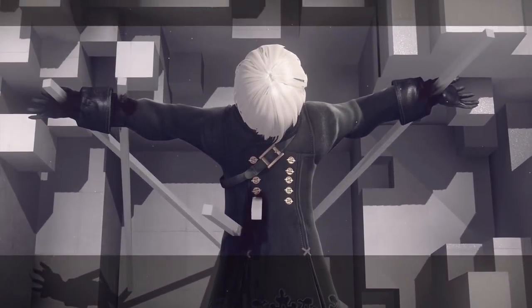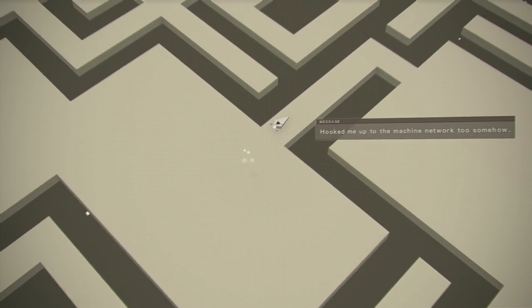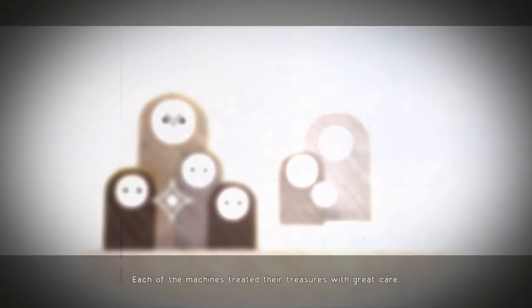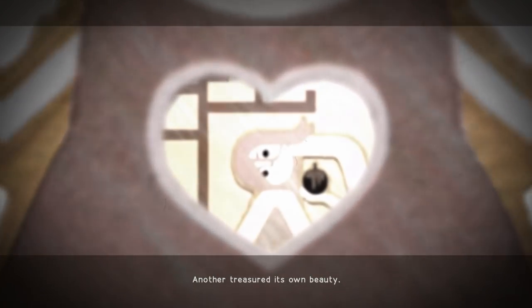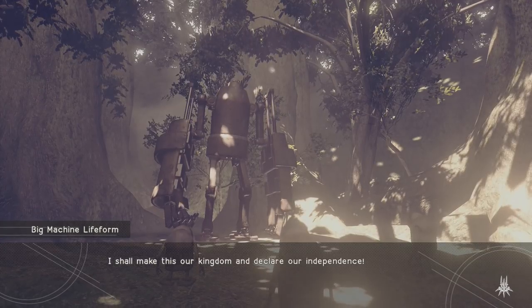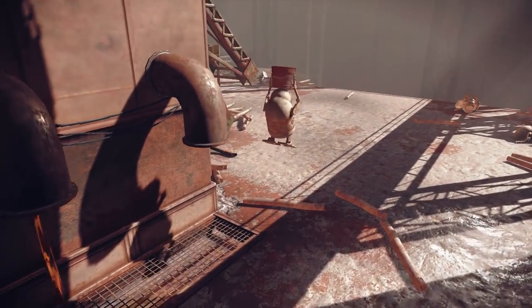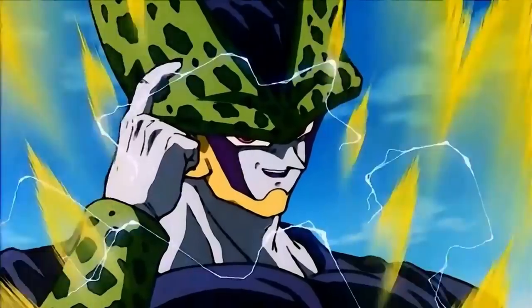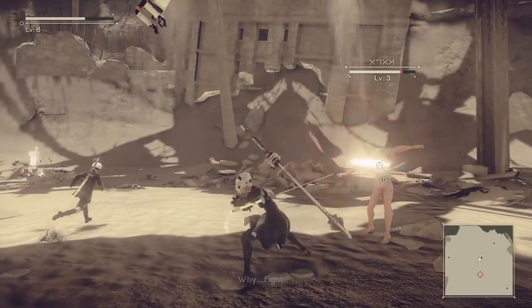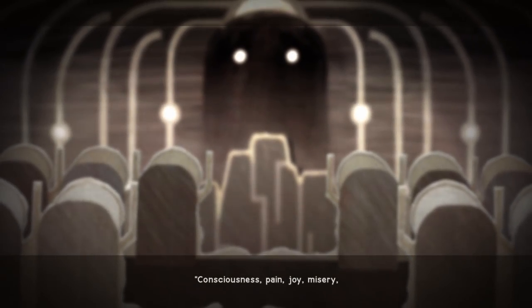The next big plot point unique to 9S is when he's kidnapped in the copied city by Adam. Whilst 2B was running frantically looking for him, 9S's consciousness is being held captive within the machine network. It's here where 9S gets an intimate look into how the network functions, seeing that the machines have stored a vast amount of human data and practices within it, and comes to the realisation that machines are imitating humanity. He also finds out that when machines try to accomplish something such as a dictatorship government but that system fails, the machines will only repeat that dictatorship — meaning machines are perpetually trapped repeating the same mistakes again and again. They cannot seem to learn, because they were never built to have independent thought.